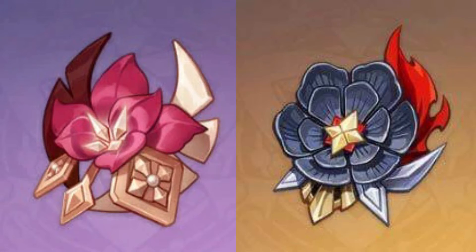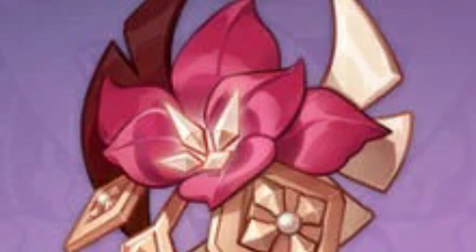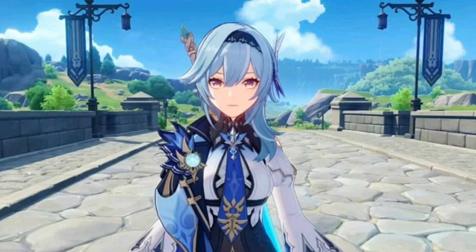Go for 2-piece Gladiator and 2-piece Bloodstained. 2-piece Gladiator increases attack by 18%, 2-piece Bloodstained increases physical damage by 25%. This is great for her auto attacks and charge attacks, especially when her Lightfall Sword explodes. Her normal attacks and ultimate all deal physical damage.